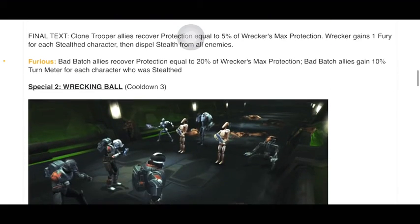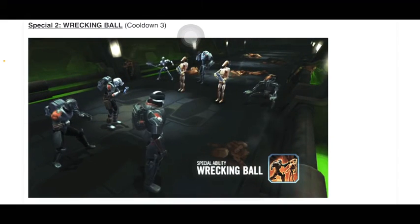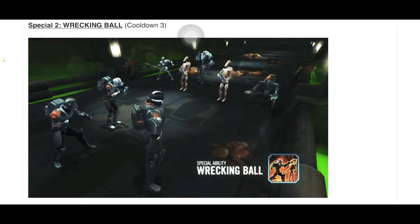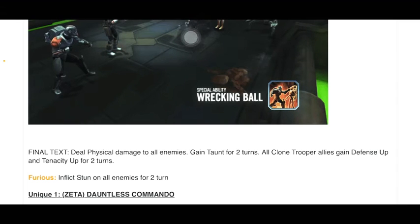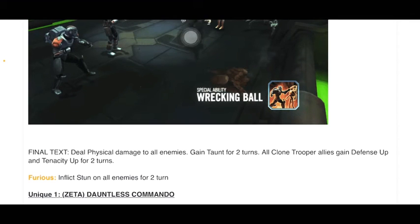Special 2: Wrecking Ball, cooldown 3. He picks up a B1 and beats his enemies with it — not sure if it's always a B1 or chooses any random enemy; in this case it was a B1. Final text: Deal physical damage to all enemies. Gain taunt for 2 turns. All clone trooper allies gain defense up and tenacity up for 2 turns. If he's Furious, inflict stun on all enemies for 2 turns — for 2 turns! That's pretty juicy.